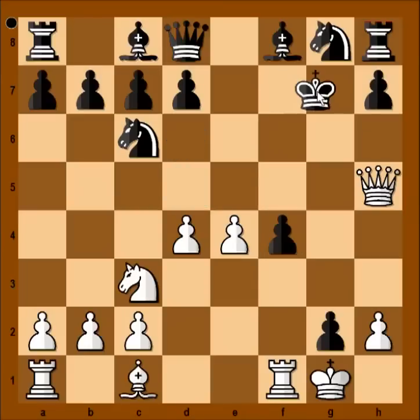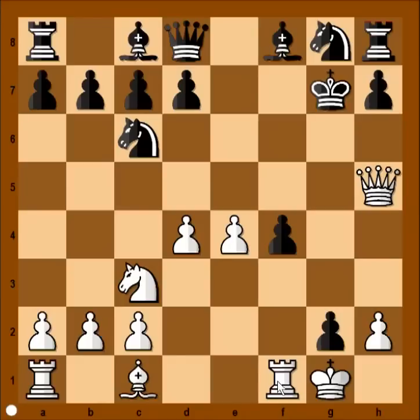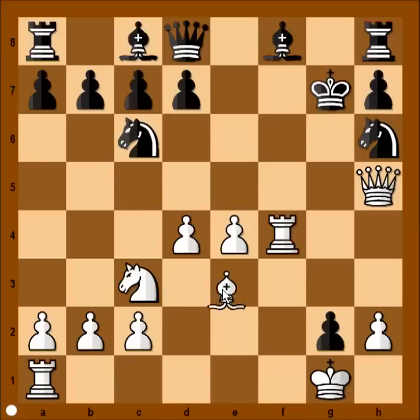So we have king to g7. Rook takes pawn on f4. Finally, it was easy to predict this one. And the threat is rook to f7, checkmate. For example, if d6 is played, then rook to f7, checkmate. So black played knight to h6, defending f7, bringing more soldiers to the frontline.